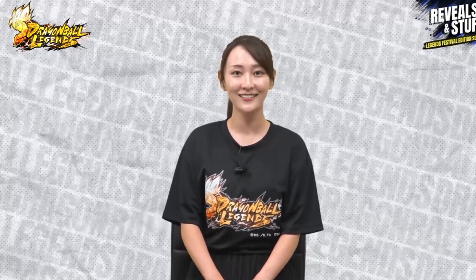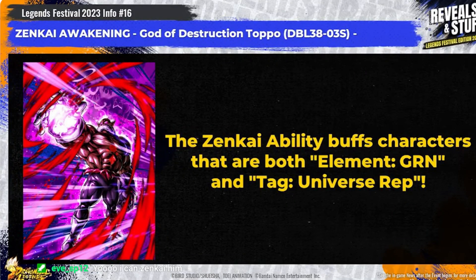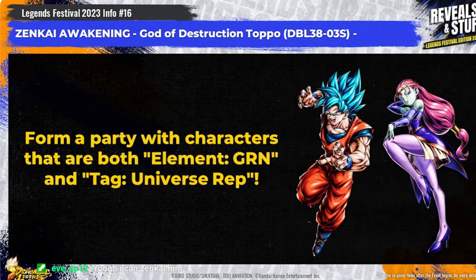Let's pick up our latest new Zenkai. If it targets green and tag Universe Rep, that means the LL Super Saiyan God SS Goku who revived into Ultra Instinct Sign will be affected. It will also target Kawhi too, who arrived during the 5th anniversary. It might be worth trying them out in a party together. The Awakening Z Power can be earned from the Zenkai rush battles and missions, so give them a try and aim for Zenkai Awakening.